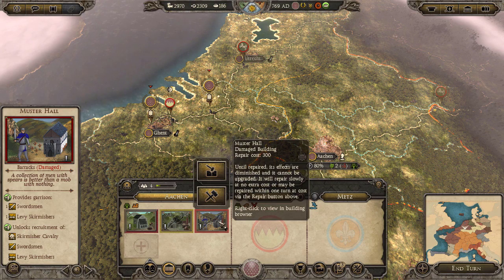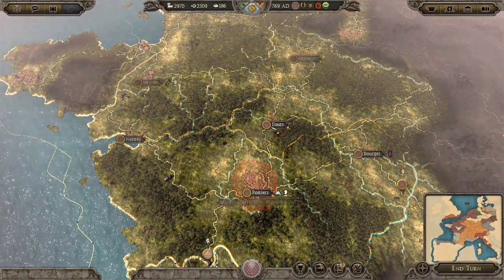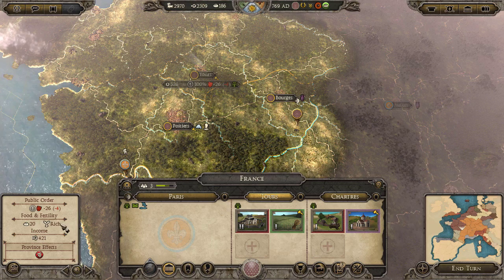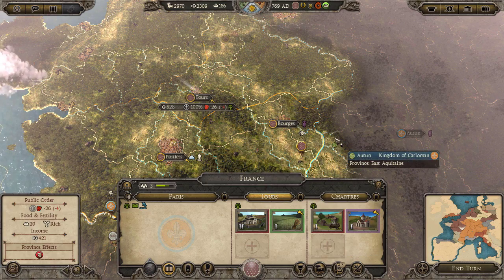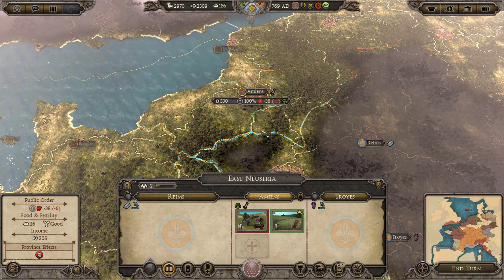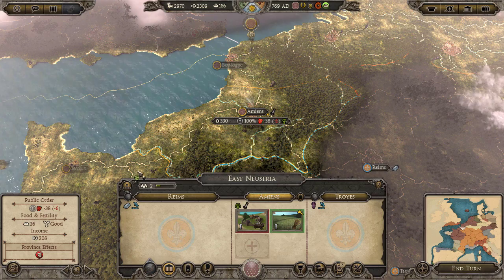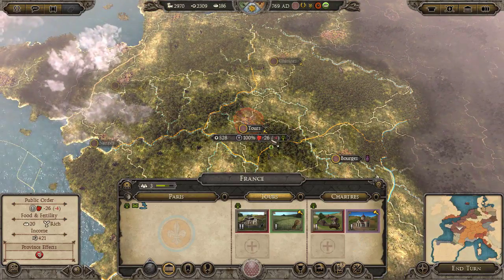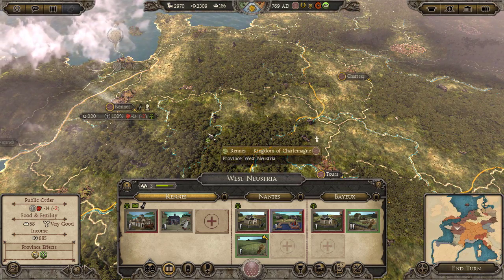First of all I want to see that public order is fine so we don't have any rebellions. We could increase our income too. Is there a place that is critical right now? This place is not doing very well but there's not too much I can do right now. I could bring the other army south. This place has negative public order but it's not that bad.